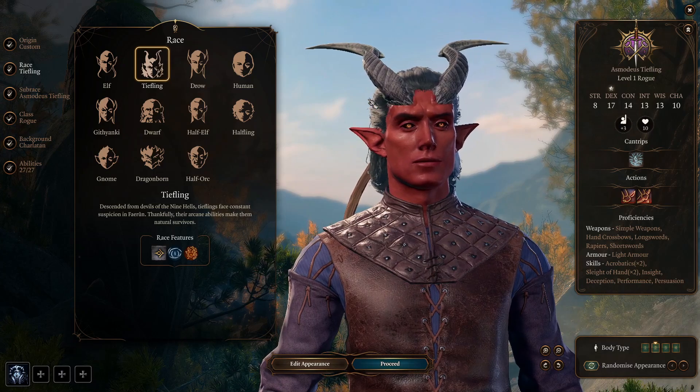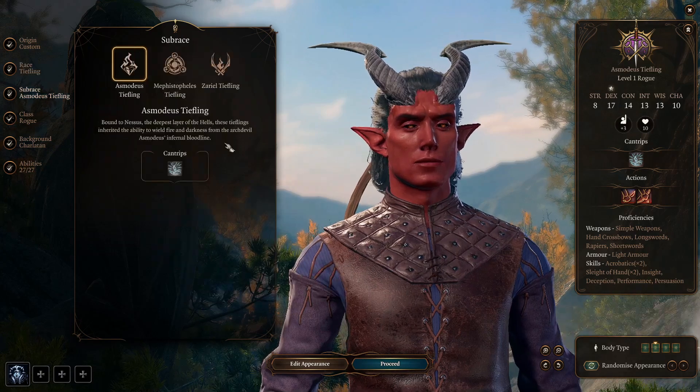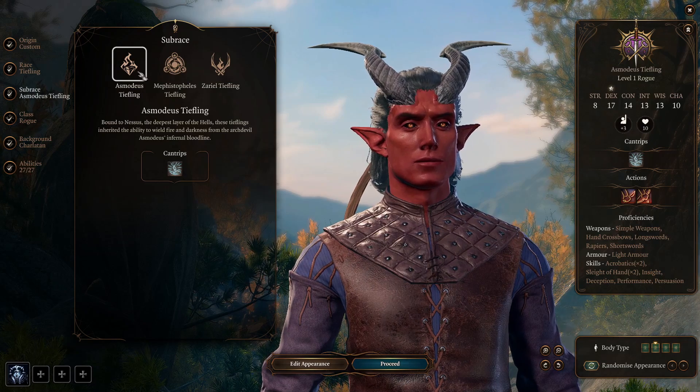Now the Tiefling — they come with Hellish Resistance, which is resistance to fire, and they also come with darkvision. Additionally, depending on the subrace, you gain access to a cantrip, and later on two different spells.